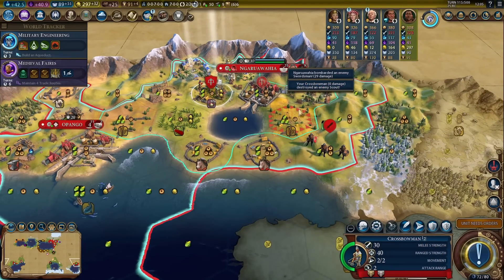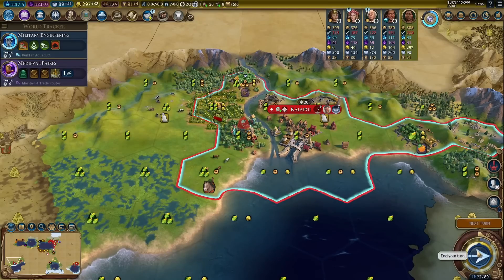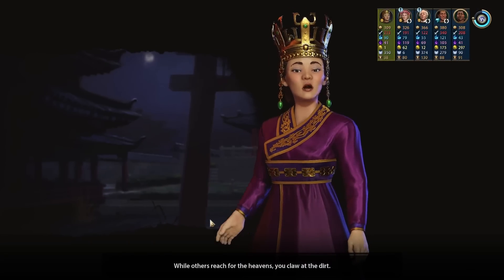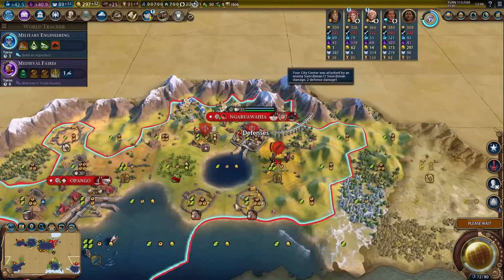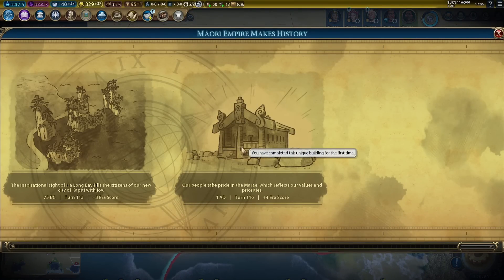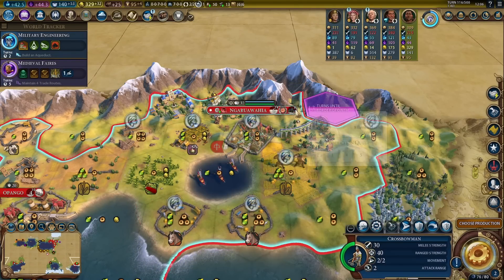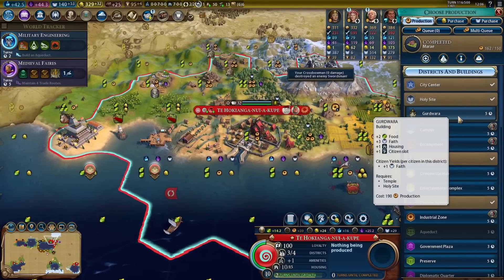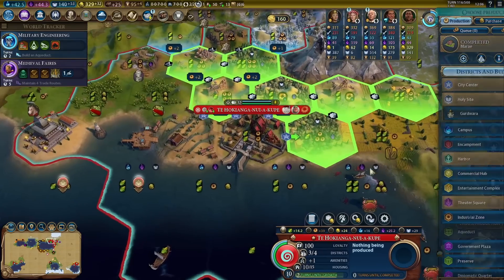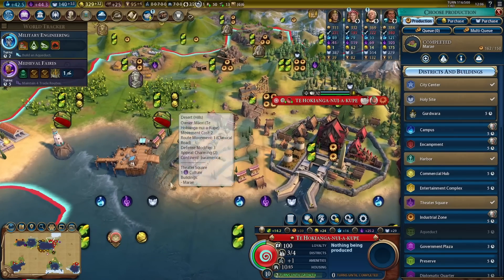Let's kill this scout. You're going west. Holy site next — we do want more faith. I still want to spread my religion to some of my other cities, but I was using faith for settlers. Plus four era score — very nice. That's my unique building, fair enough. Gurdwara, five turns. Where do I want the industrial zone for my capital? Maybe I should use the other spot from Anansi here — it's not going to be an amazing industrial zone, I don't really have a lot of options.